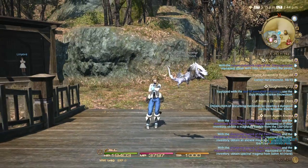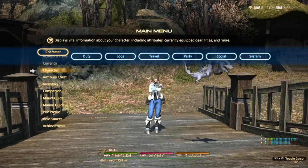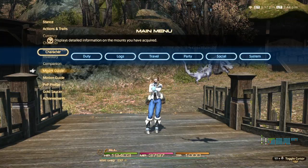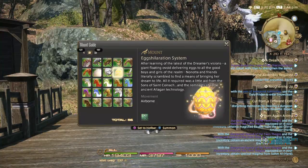We're going to be looking at a mount that you get through Hatching Tide. Hatching Tide comes every spring in Final Fantasy, and this time, for the first time ever as far as I know, it's giving us a mount. So you go to New Gridania, go to the amphitheater in Old Gridania, pick up the quest, and you'll get this.